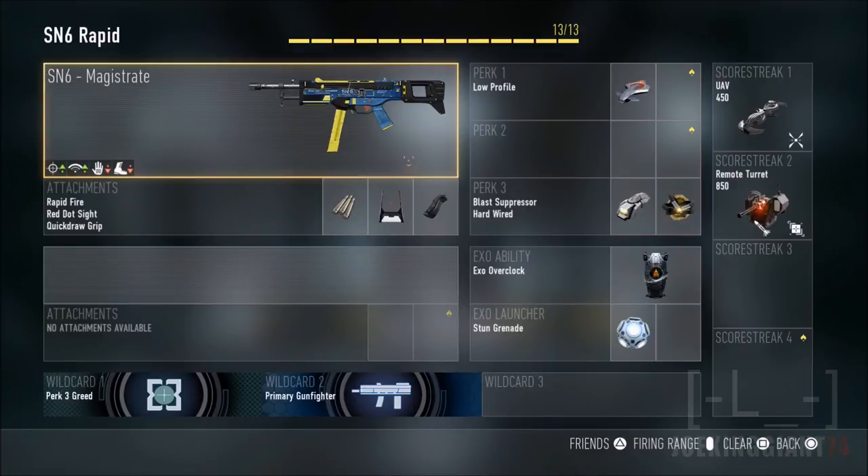Rapid fire makes it even stronger from short range along with the quick draw grip. These two combos are going to make you dominant when it comes to 1v1 situations. And with the red dot sight you have more of a clear shot — that's the main thing increasing your accuracy when aiming with the SN6.